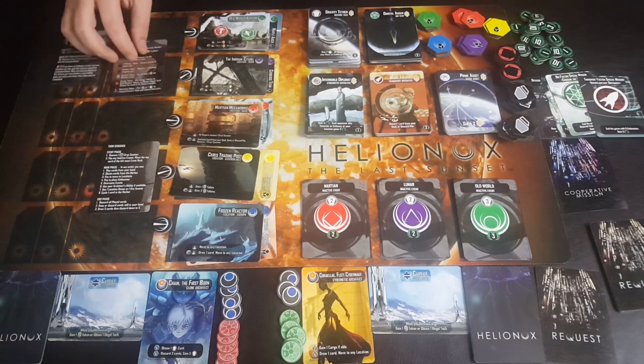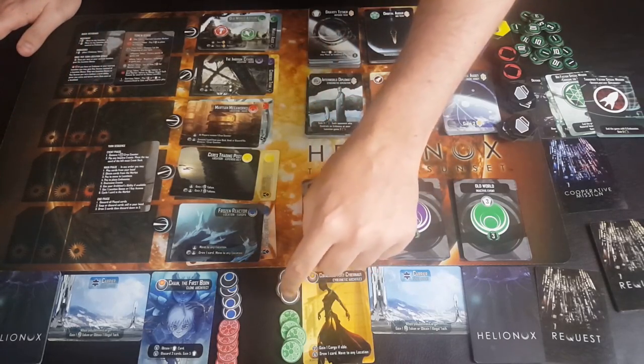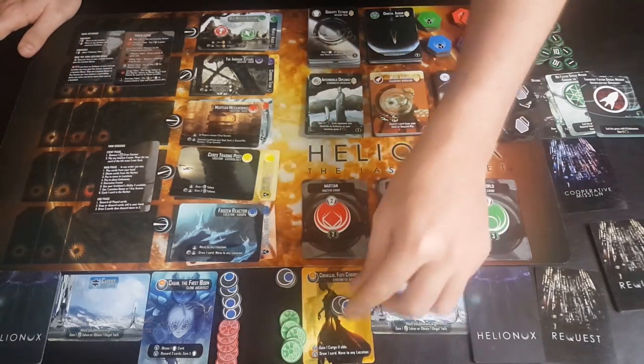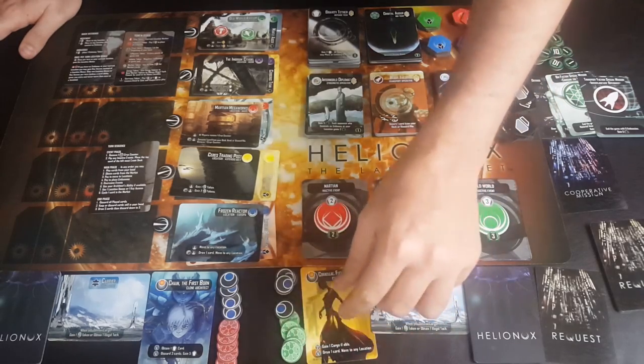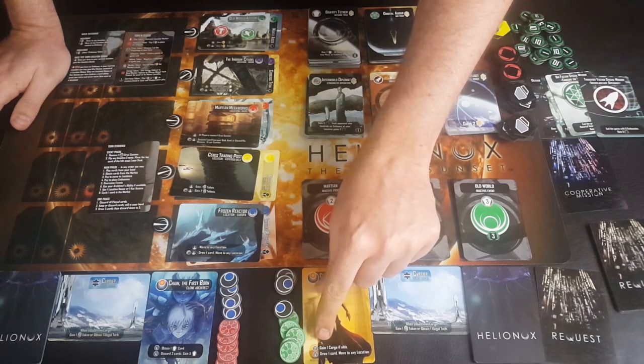The request deck has seven cards per player — 14 in a two-player game. Each player gets one face-down request card: gather a supply from one location and take it to another to complete the objective, score it, and draw a new request. Now for the event phase: first, remove any cryo counters from cards in play. You can also place cryo counters on your turn to gain abilities — for instance, 'gain a cargo if able' or 'draw a card, move to any location.'